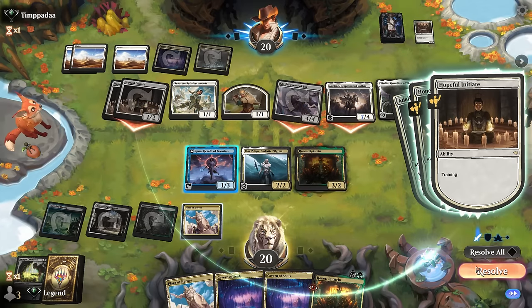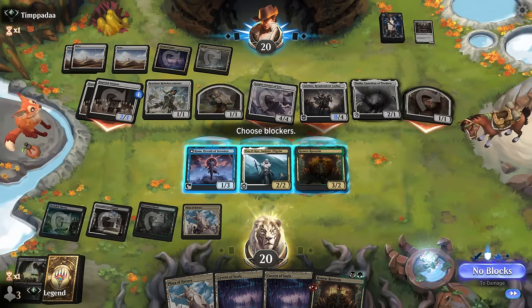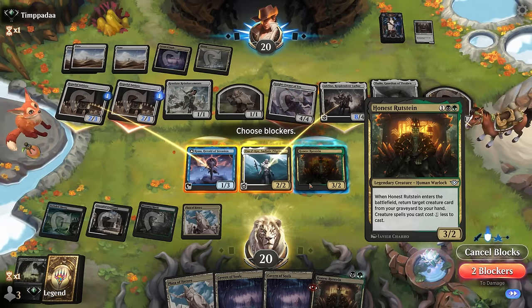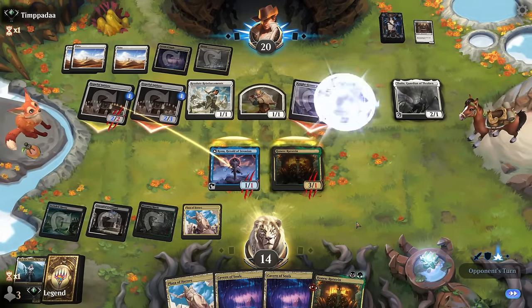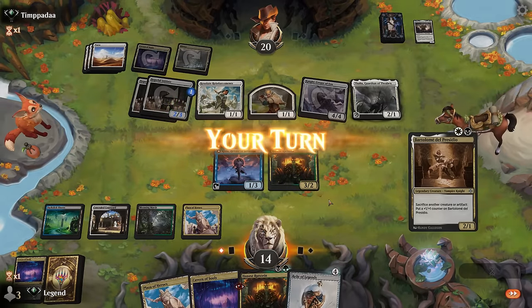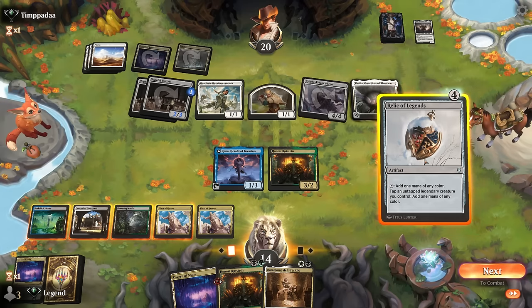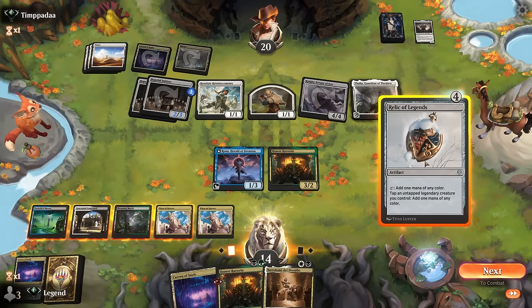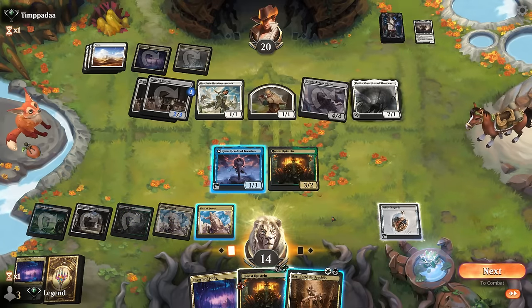With another Rutstein in hand I can trade Pilgrim for Adeline since we'll just get it back. Activate Rona and there's Relic. Do we have enough mana to win right now? Play Relic for four. I still need to get back Sadistic Pilgrim as well — so I'm still missing a combo piece. If I play Rutstein, it's to get back another Rutstein, and that loop doesn't accomplish anything. I think we still go Relic, Rona makes mana, play Bartholome.